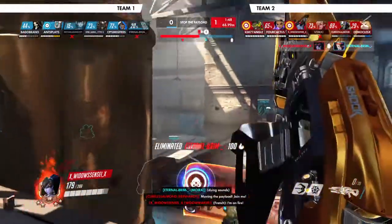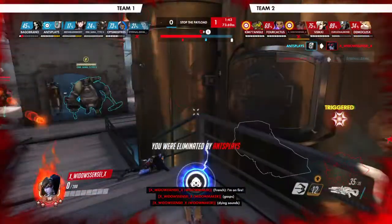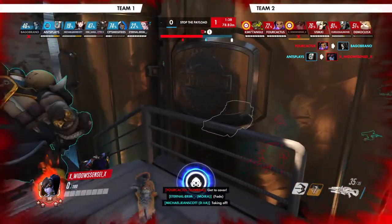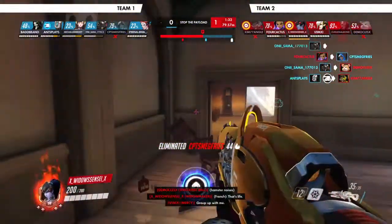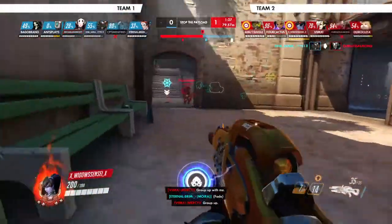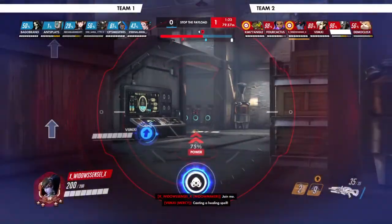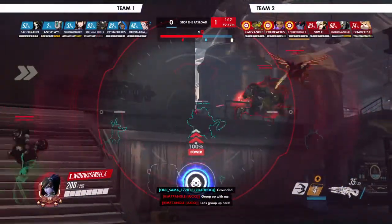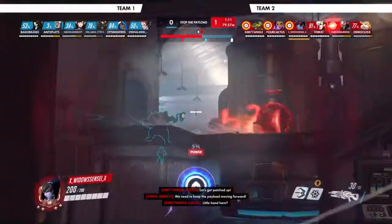Overall great shots. You got a pick on the Moira which is pretty huge for your team — I just hope your team does something with it. Yeah, you do have three down on their side but they're coming back from spawn. This would be a good time to just set up on high ground somewhere so you can see good sight lines on them. If the Mercy had been damage boosted there, you probably actually would have killed them.